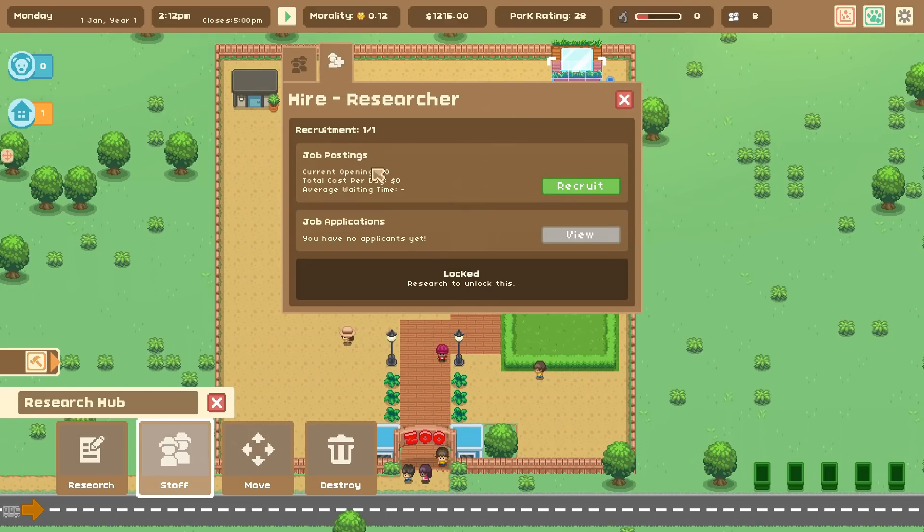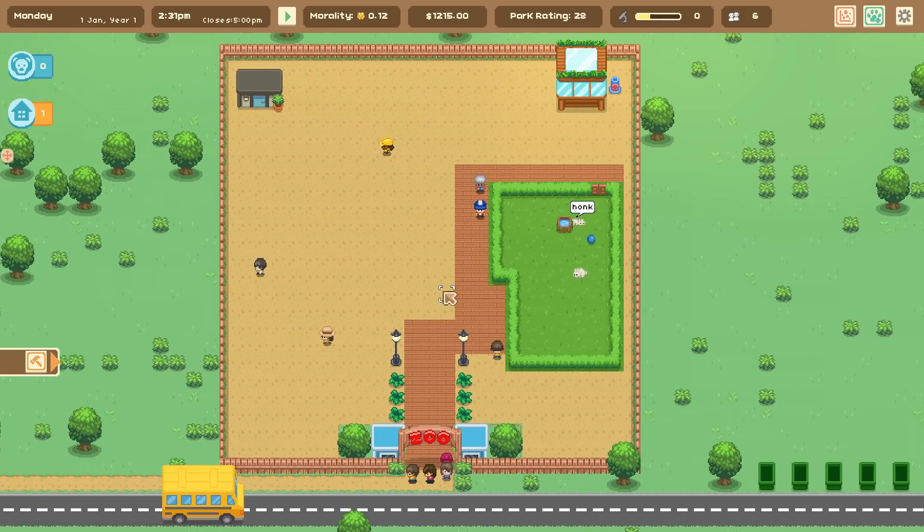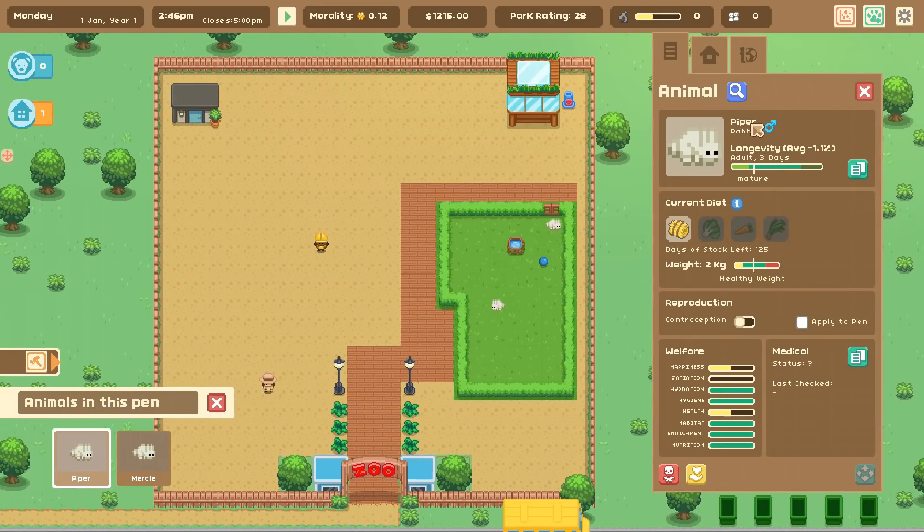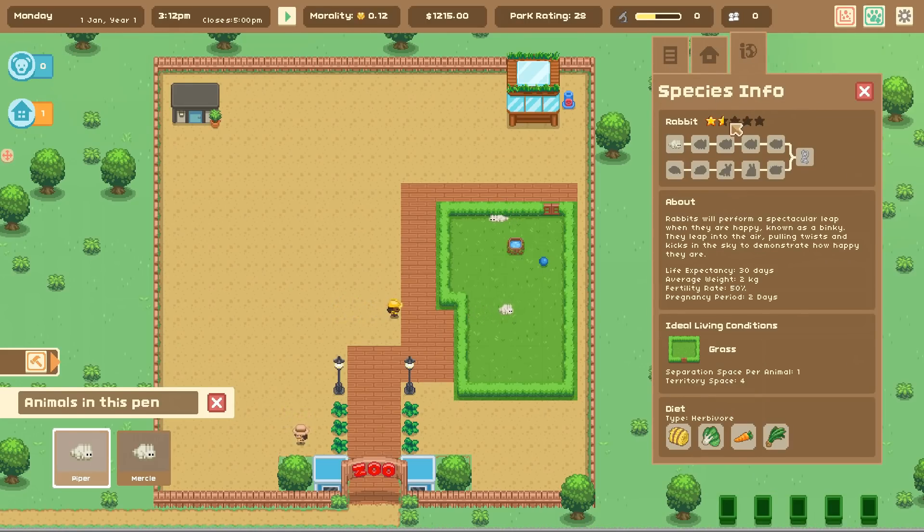Looking at the little bunnies — I hope I can name them. We check their info: there are nine other types of rabbits, and discovering all the variants will unlock the gene needed for the CRISPR slicer, which lets you crossbreed and create genetic hybrids. Rabbits will do a spectacular leap called a 'binky' when they're happy — leaping into the air with twists and kicks. Their life expectancy is only 30 days. We should get a move on!